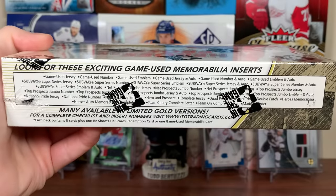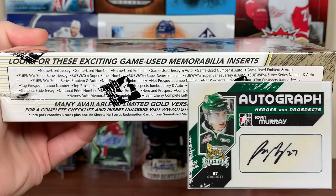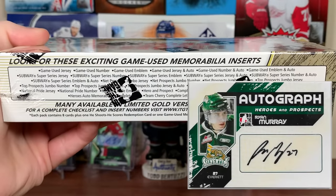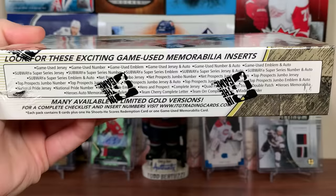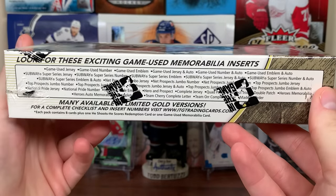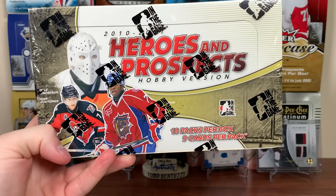There's going to be some throwback stuff and a lot of Junior stuff. The Heroes and Prospect autos — there's so many of them, 161. Potential's pretty good. And of course, there's some active players sprinkled in as well. But 10-11 Heroes and Prospects has no licensing for the NHL.